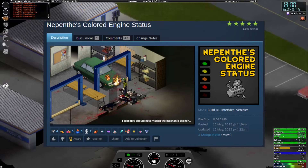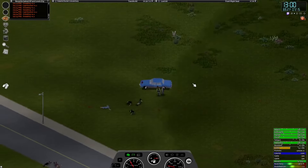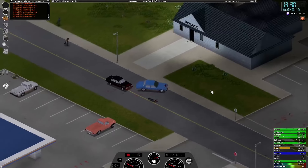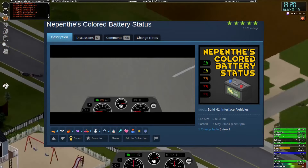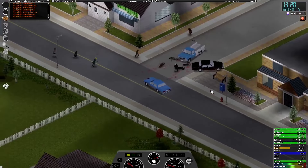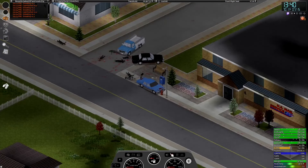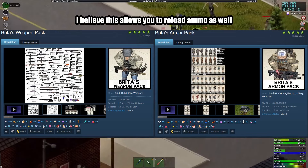Nepenthes Colored Engine Status. This mod will change the color of your engine icon on your dashboard to correlate with the engine status on the car. For example, if you have just rammed straight into a tree going 60 miles per hour without a hood, this icon would change from the bright happy green to an angry red. A mod that pairs well with the previous one is Nepenthes Colored Battery Status. This changes the battery icon on the car's dashboard so that you can quickly see the status of the battery's charge level without having to open up the hood of the car. Just jam that key into the ignition, turn it on, and you will see the status of the battery. It's a double whammy.